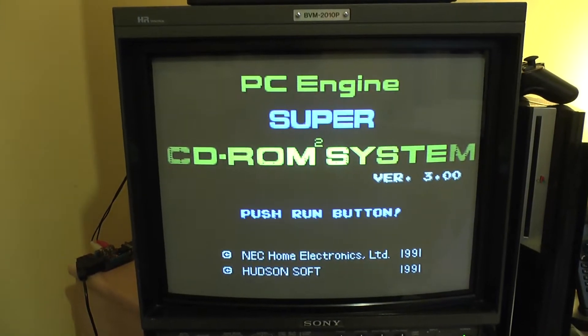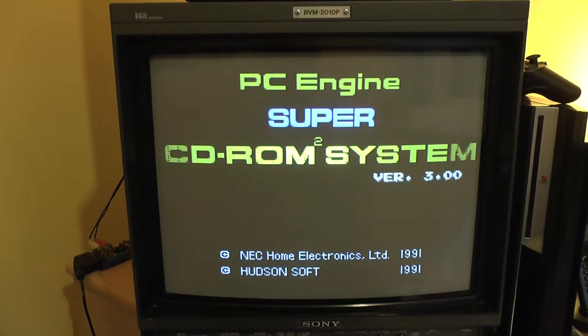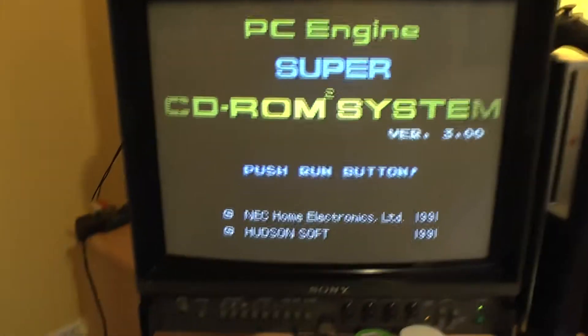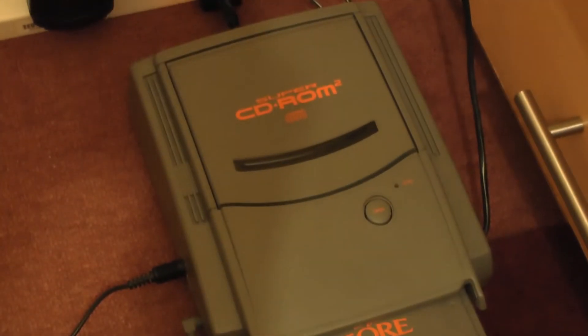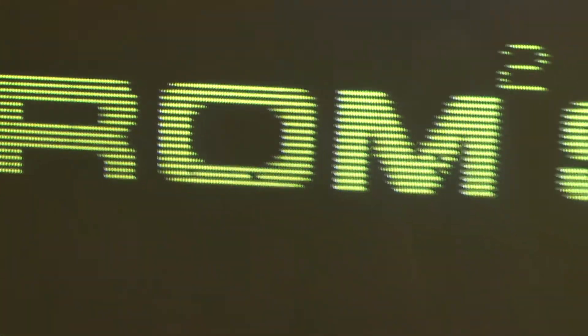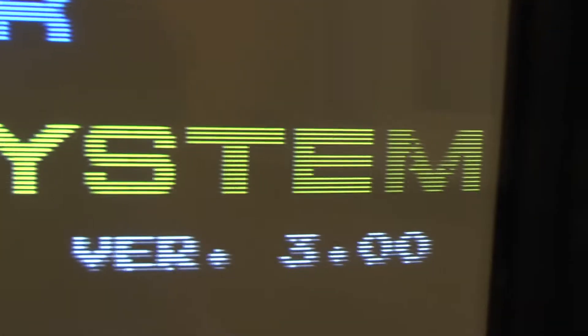This specific video is about a recent discovery I found - a negative one, not a good one - regarding a problem on my PC Engine, specifically my main PC Engine unit. I've got my Super CD-ROM 2 and my Core Graphics 2 connected up here, and it's actually a problem with the Core Graphics 2. I'm getting some graphical errors - you can see those missing pixels flashing there.